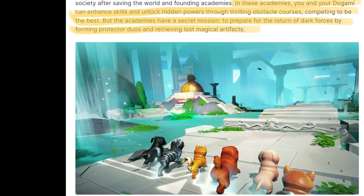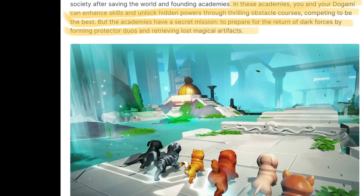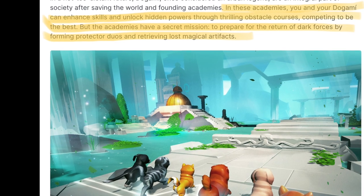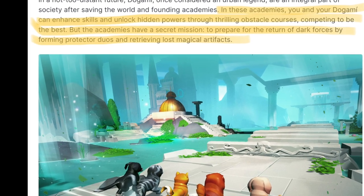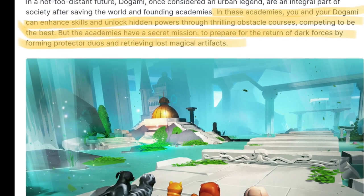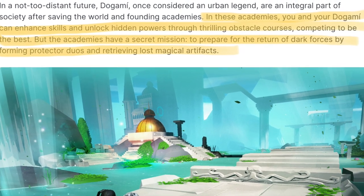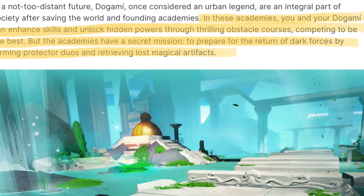The white paper states the following: within these academies, you and your Degami can improve your skills and unlock hidden powers by engaging in thrilling obstacle courses and competing to become the best. However, the academies have a hidden mission to prepare for the resurgence of dark forces by forming protector duos and recovering lost magical artifacts. When we look at the academy, there are three activities you can participate in, and I believe you will have multiple locations within these different activities.